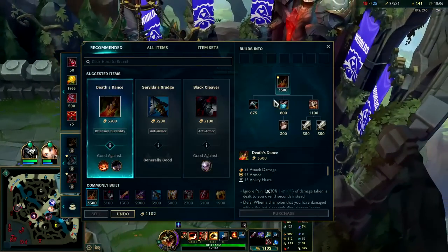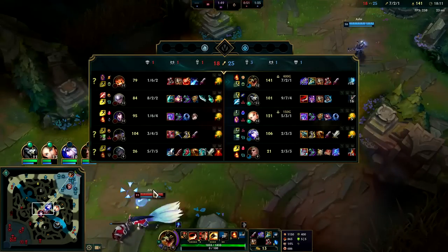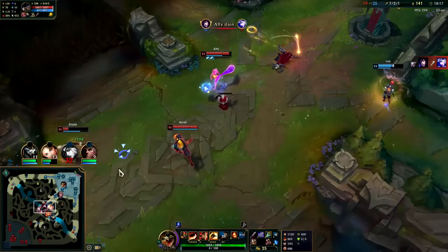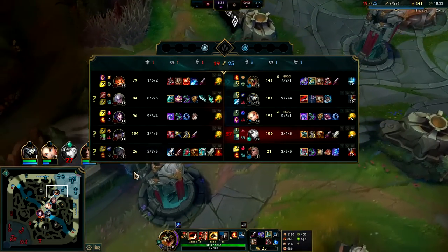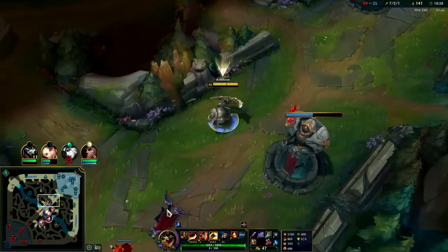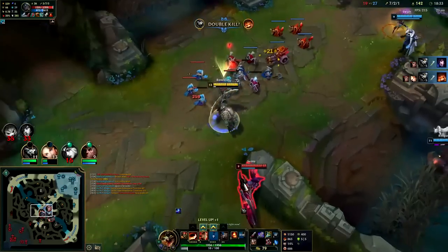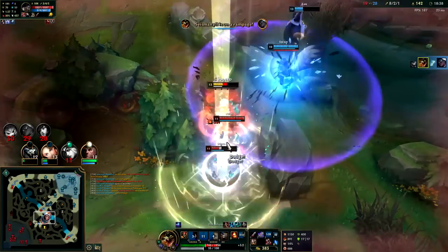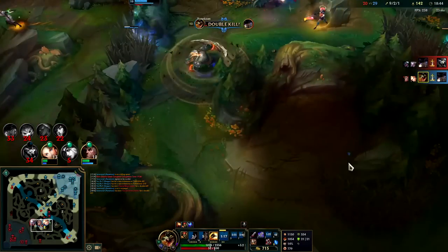Auto attack W reset. We have Armor Shred on our E and on our Black Cleaver. Our main downside this game has been limit testing. They're grouping heavy on me and part of it is because we don't have proper pressure elsewhere on the map — I shouldn't be dying to their rotations. I need to just back off and let them collectively waste their time.